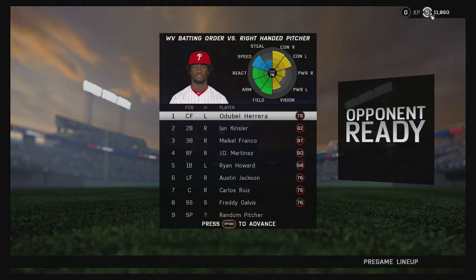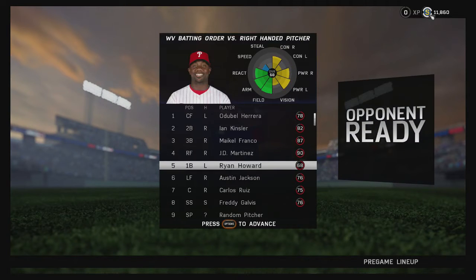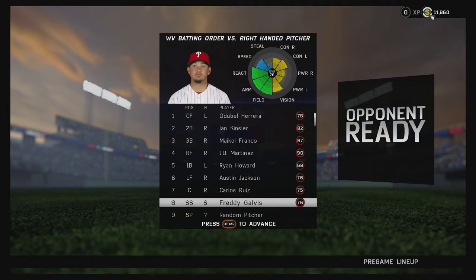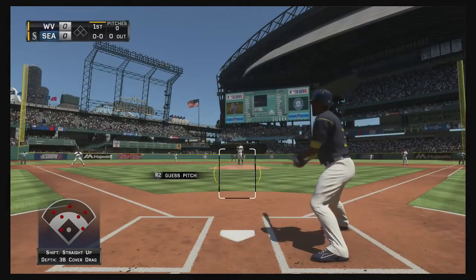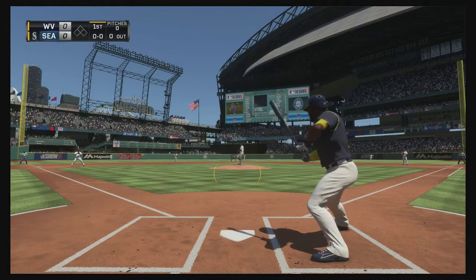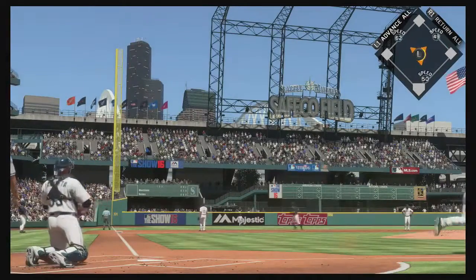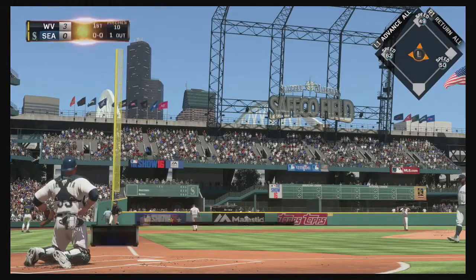Here's my starting lineup: Herrera batting first, Kinsler batting second, Franco in the three spot, JD Martinez hitting cleanup, Ryan Howard number five, Austin Jackson number six, Carlos Ruiz number seven, Freddie Galvis in the eight hole, and the pitcher hitting number nine. We got Felix Hernandez as our opposing pitcher. There we go baby — JD Martinez three-run jack, first inning, let's go!